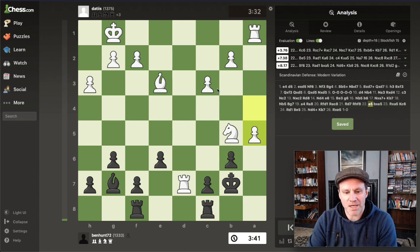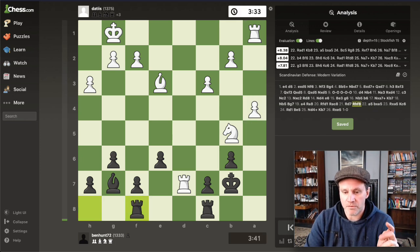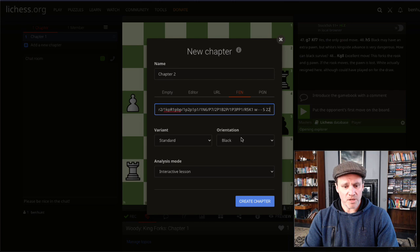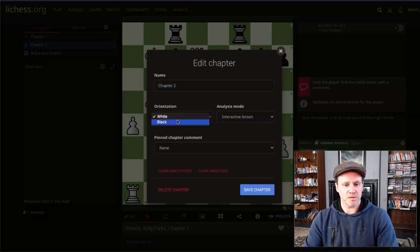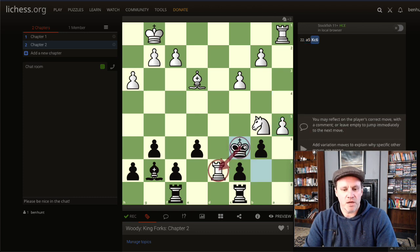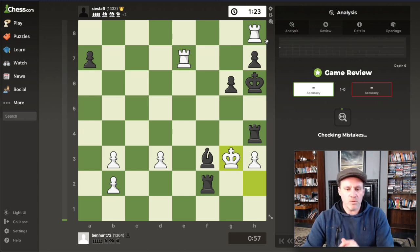Here's another one. I took the pawn but actually king c6 is the best move by far - white is winning here but that's not the point. King c6 is a far better move with a king fork. So what I do - I've already shared this in a video - I go back a move, grab the FEN, go to my Woody tool, go to king forks, add another chapter, paste the FEN in. It's from black's perspective so we'll change that. Notice it's an interactive lesson - this is important. The correct move is king c6, I add it. Now I have two king fork puzzles.